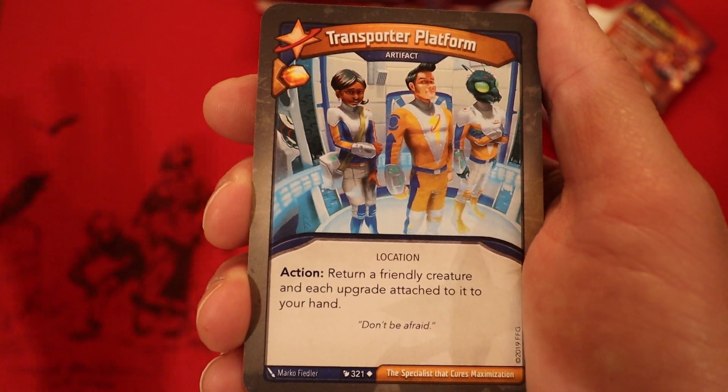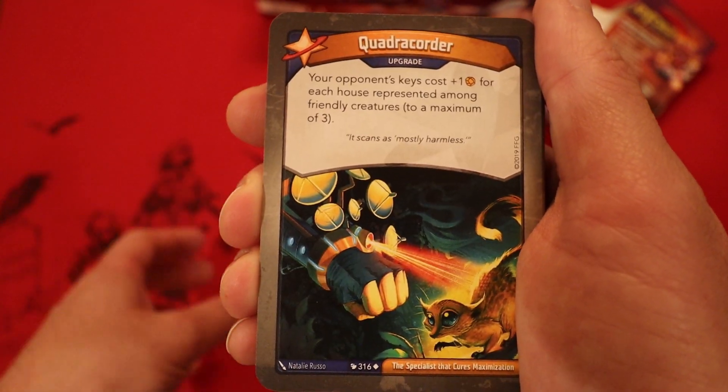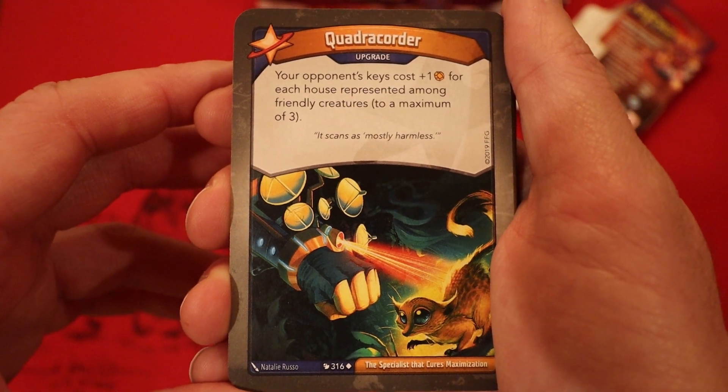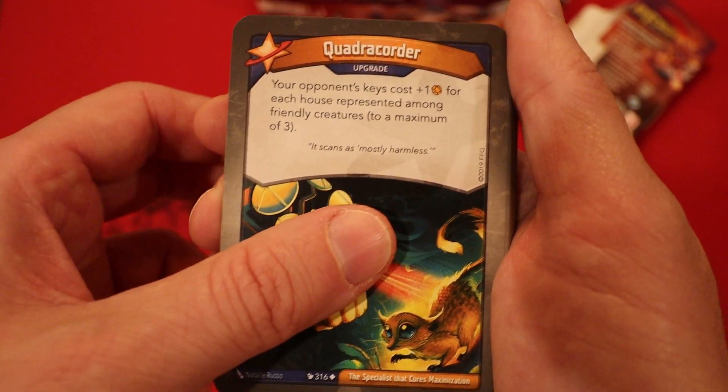Already seeing an upgrade. Seeing the Transporter Platform here, please give us a lot of upgrades. Quadricorder - it's an upgrade. Your opponent's keys cost plus 1 Amber for each house represented among friendly creatures, to a maximum of 3.